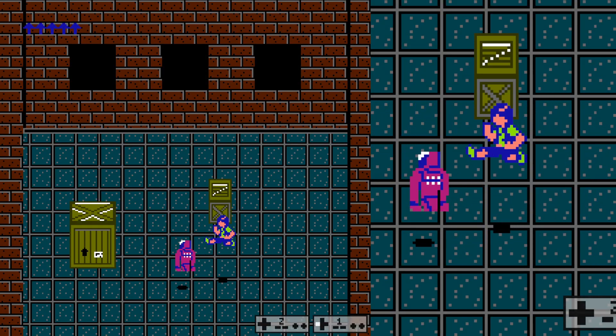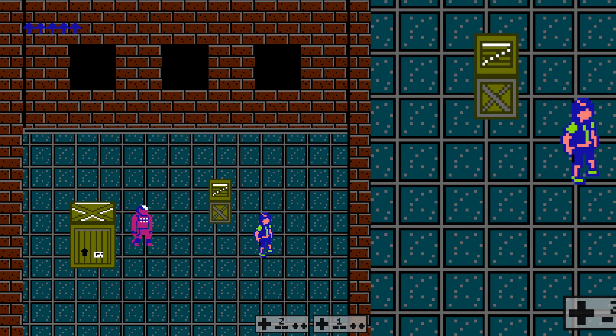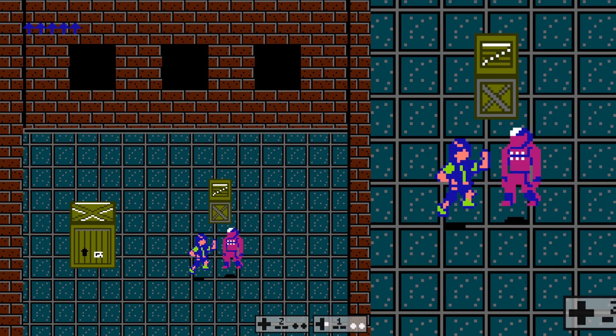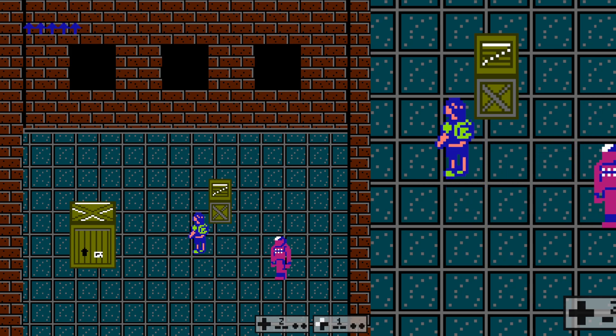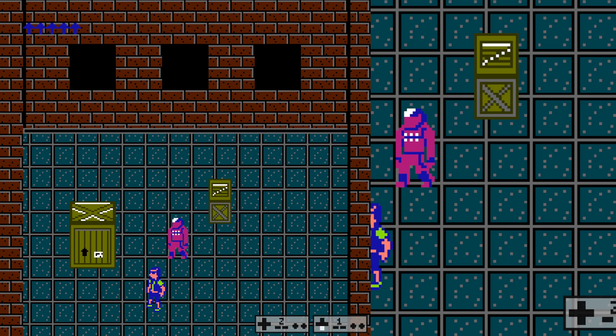Thanks for clicking. Lately I've been working on the enemy AI, having them move towards players and attack when they get within range. Right now there's no pathfinding, so you'll see that they still get stuck on obstacles, but that is something that's in the works.